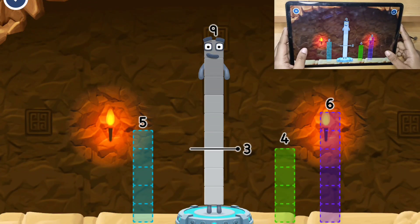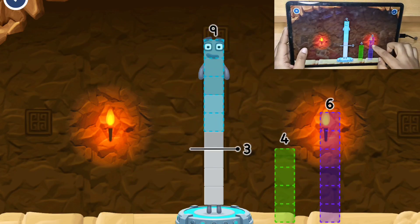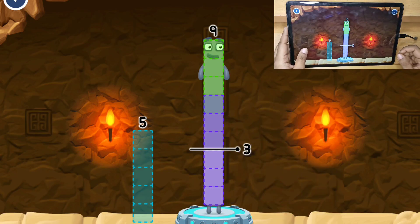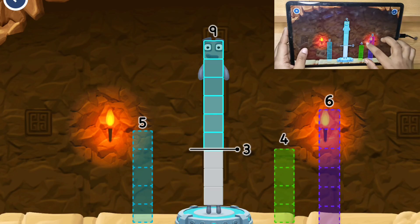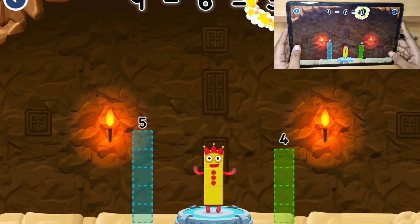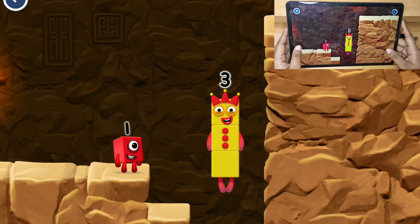Take number blocks away from nine to leave three. Try a smaller number, have another go. That doesn't seem right. You solved it! Nine minus six equals three. Three, yes!